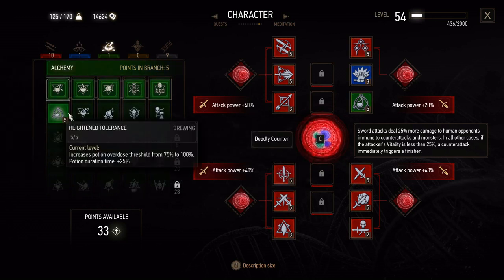Moving into alchemy, we've only got heightened tolerance, because that is the primary effect of the trial of the grasses — leaving witchers with a heightened immune system and the ability to withstand poisoning from their elixirs.